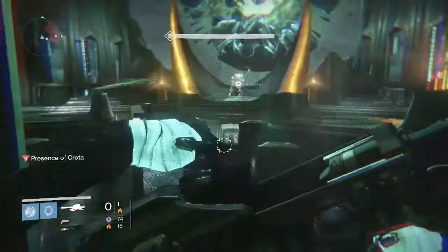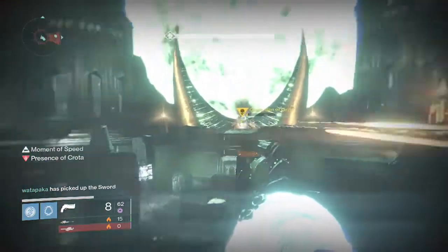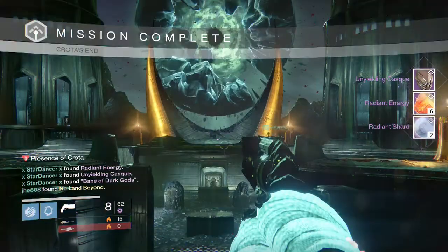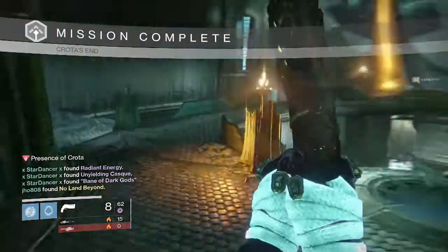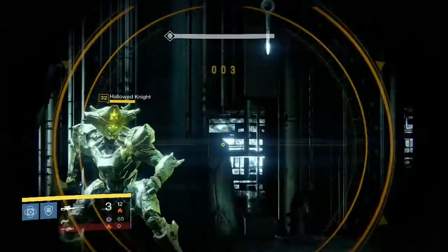Then headed into Hard Mode Crota, I was able to get an Exotic this time, so that's pretty cool. For my Hunter, I was able to get the Unyielding Cask Helmet, six Radiant Energy, and two Radiant Shards, as well as a No Land Beyond, as you can see in the bottom left corner. I believe my Primaries were full on that one, so at least I got an Exotic Shard out of it — not that bad.